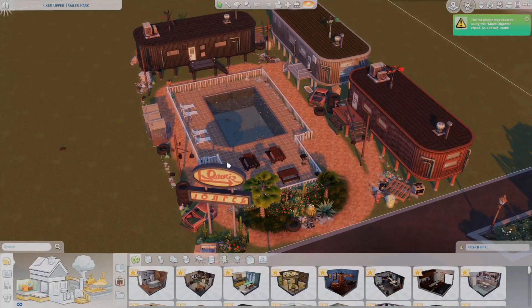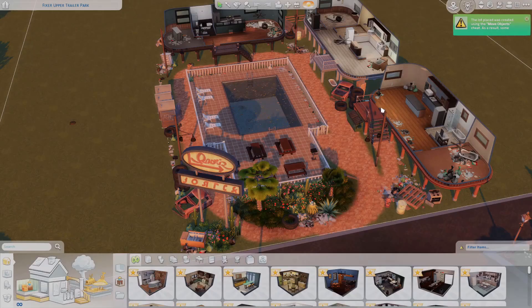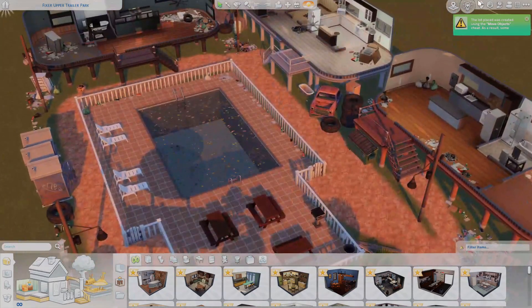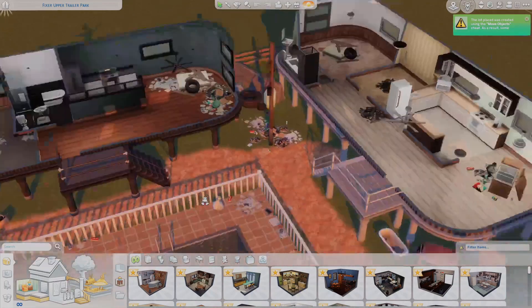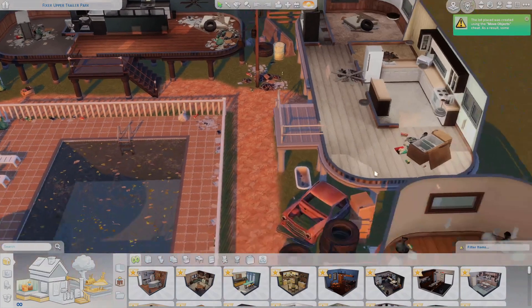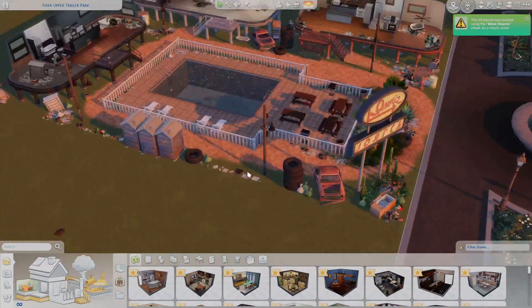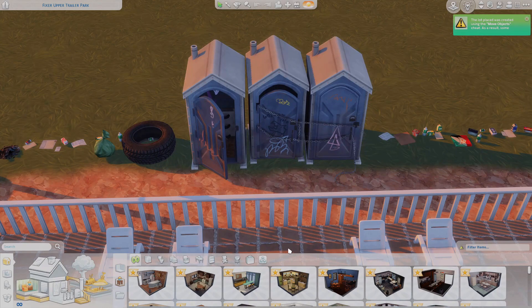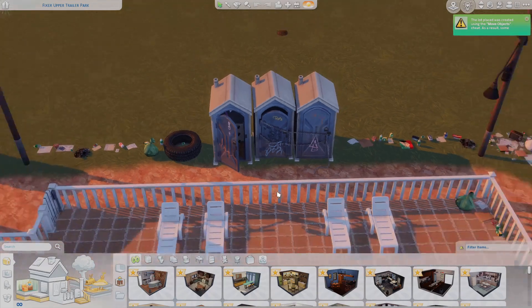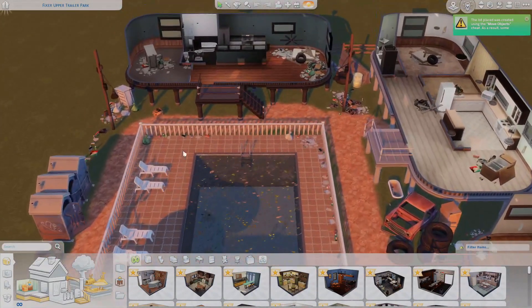We have another little trailer park — the fixer-upper trailer park — in case you were planning a let's play or wanted a fixer-upper spot. This is by Casa Fras. They did like beat-up gross trailers that you have to renovate and fix up yourself, so your sim could live in one and slowly furnish them as you get more money. There are leaves and gross stuff around the pool which looks like a little junkyard. Also I think the Sims should add functional porta-potties — I want one very bad.